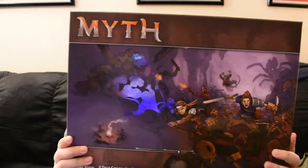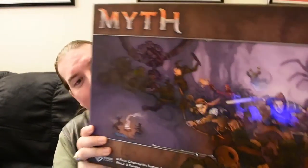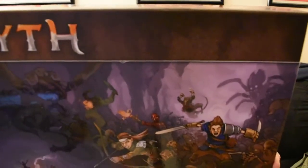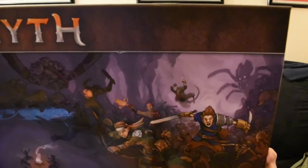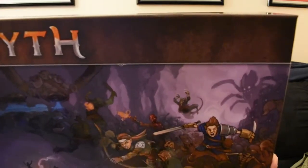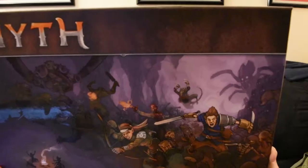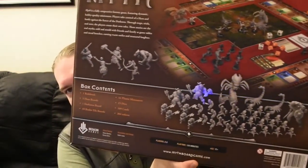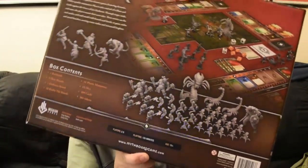And the first one has now shown up. It is not a tiny box — it is a bit on the large side. It's got some really nice artwork on it. The box contents: one rulebook, five hero boards, one darkness board, ten realm tile boards, 41 plastic miniatures, 15 dice, 309 cards, 304 tokens. So we've got a whole lot of stuff in this package, and it's got a good solid weight to it.